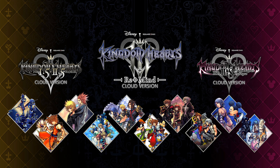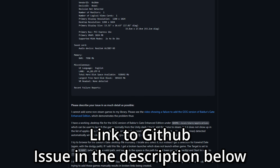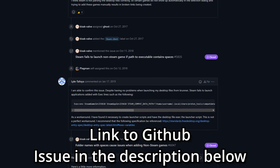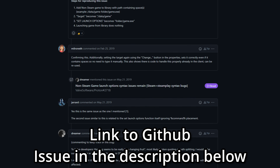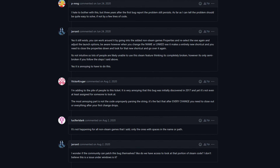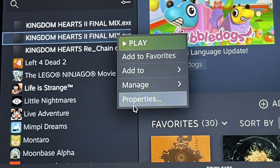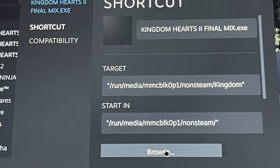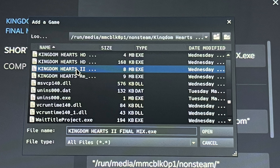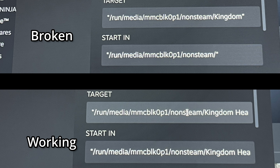Before we can talk about actually playing the games, we first have to talk about a bug with the Steam client on Linux — one that a lot of people aren't aware of. A bug from 2017 that still exists on Steam Deck hardware to this day. For whatever reason, when you add a .desktop file to your Steam library as a non-Steam game, it links to the wrong file. I didn't even know this bug was a thing until we tried playing Kingdom Hearts on the Steam Deck.